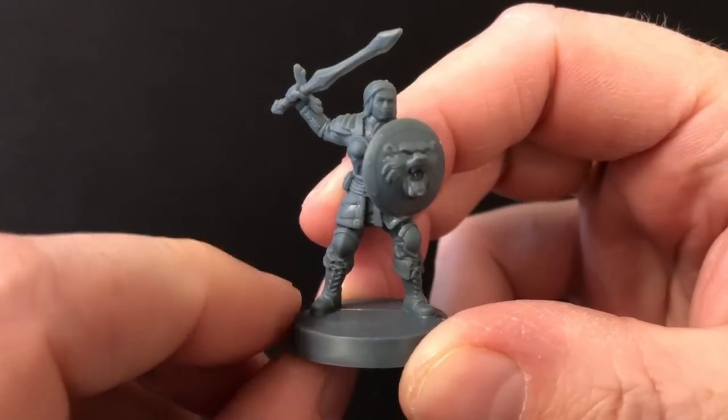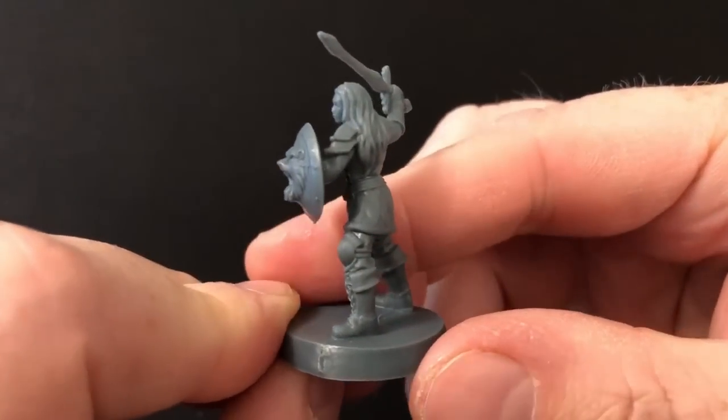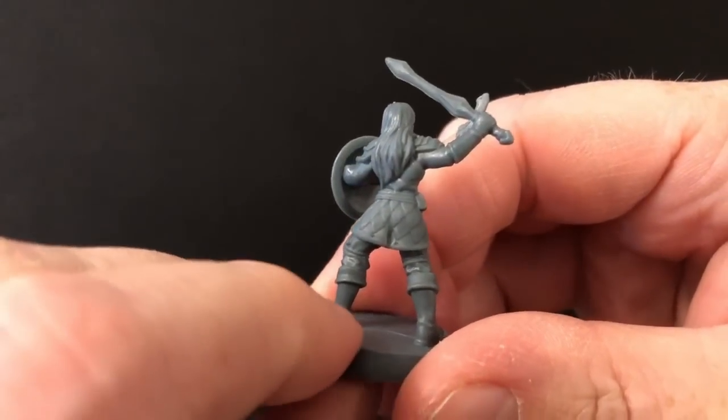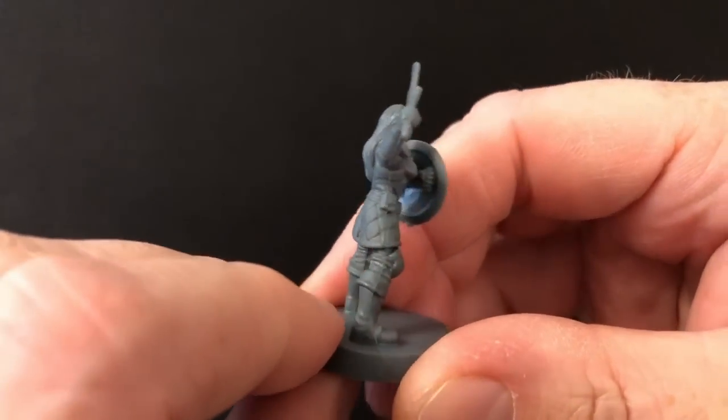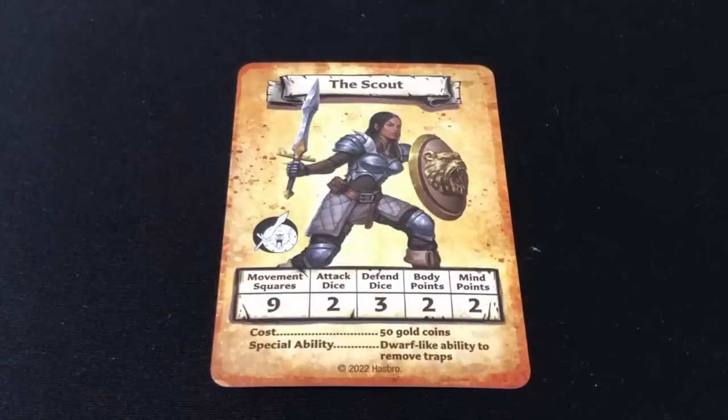Finally, we have the female scouts. The swords are the weakest part of the sculpts, but I love the shields. These are probably my favorite sculpts of the four different types of merc. The scouts cost 50 gold to hire, they attack with two dice, defend with three dice, have two body points and two mind points. The big selling point is they have a movement of nine squares, and they can also spot and disarm traps in the same way as the dwarf.